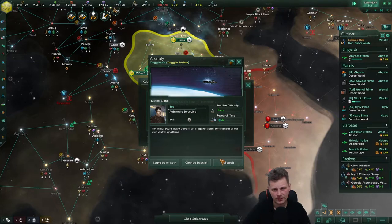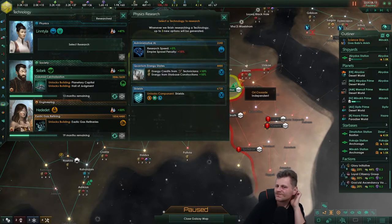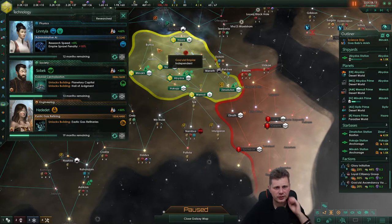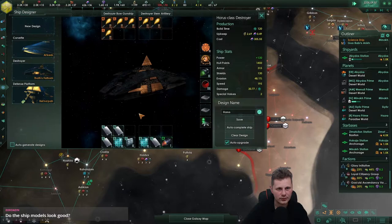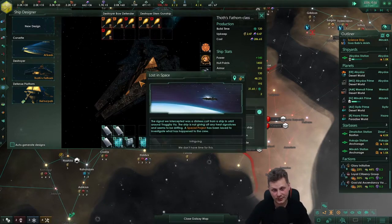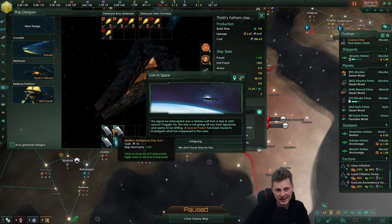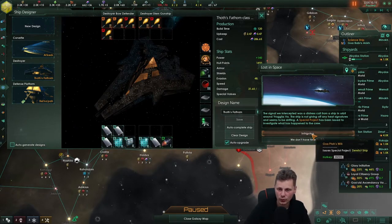Okay these will grow — do I want to buy alloys? We'll just wait. That's the energy, still no tile blockers. The empire sprawl penalty is annoying but I'll take it. Oh yeah, these look good — these are the only ones we have so far. Let's get this Horus out.